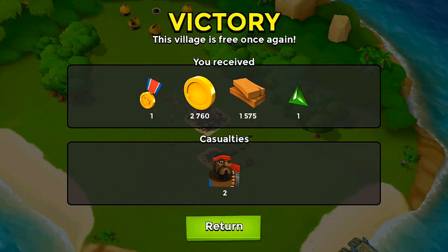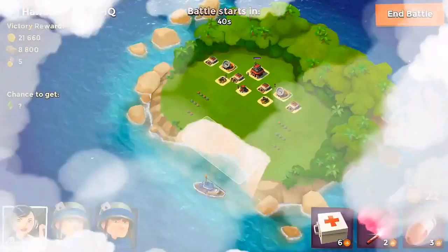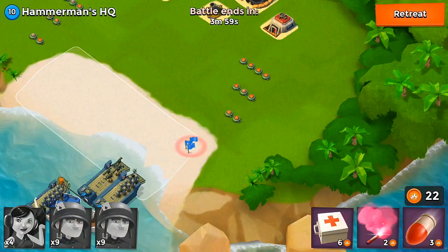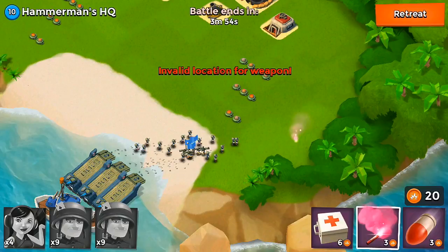Looks like we lost both of our heavies in this raid because that was a pretty powerful tower. We did pick up some life shards, which we can use towards some statues. Let's go ahead and attack Hammerman's HQ. This is the first one we've attacked — it's sort of a boss base. I googled a strategy on a tech review site where you funnel your troops around the side.